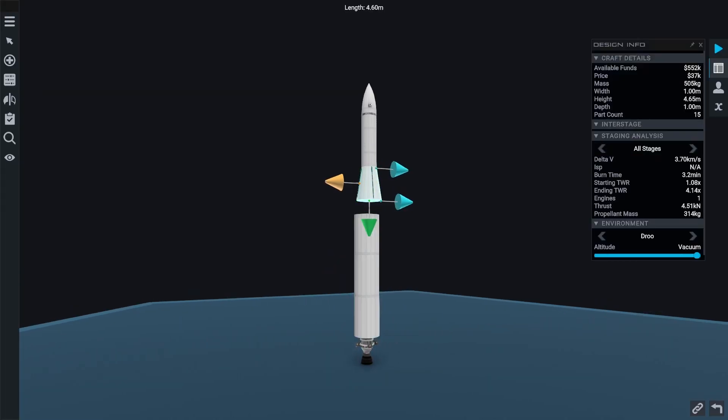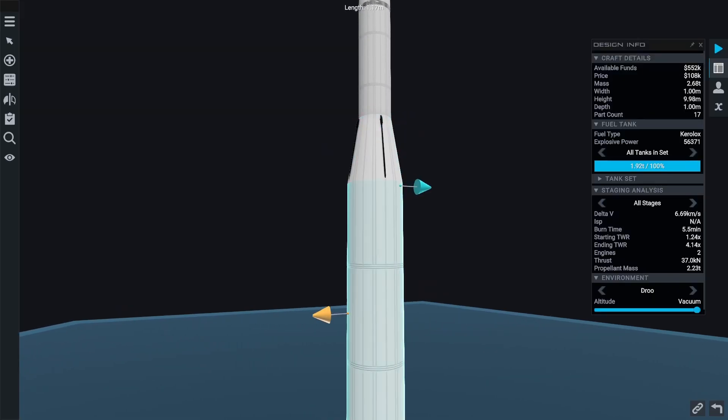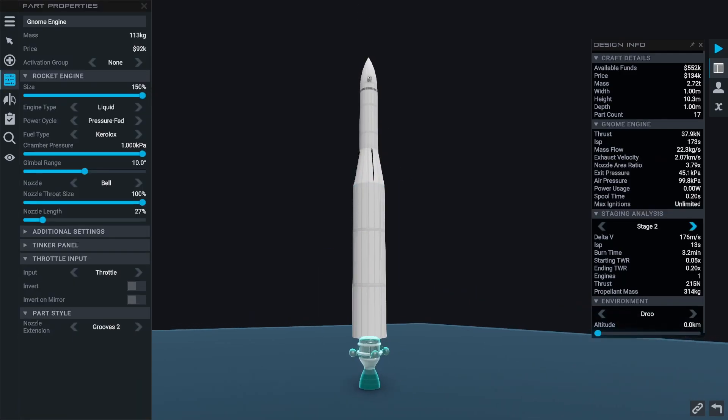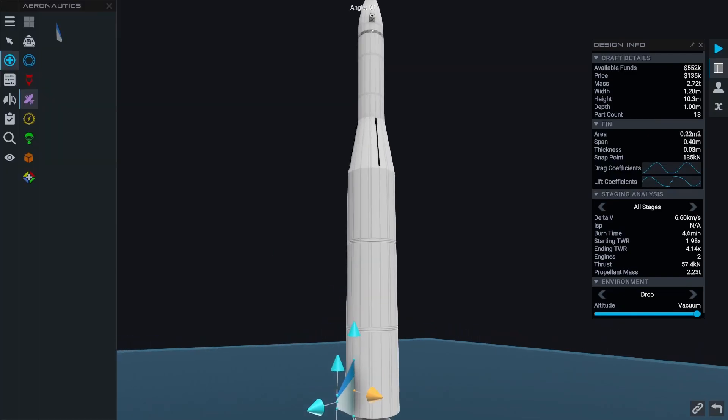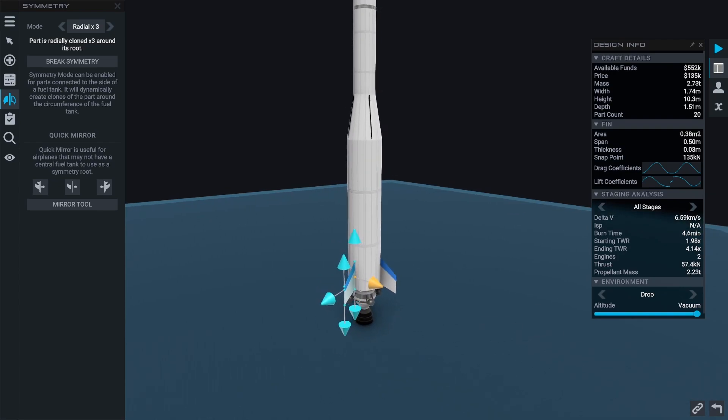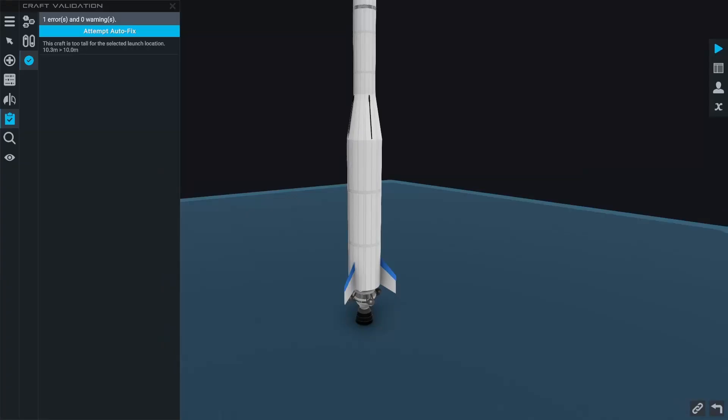My attempt is to just remove the first stage — the solid rocket stage — and make the second liquid fuel stage bigger. Hopefully we will still be able to reach orbit with that configuration.